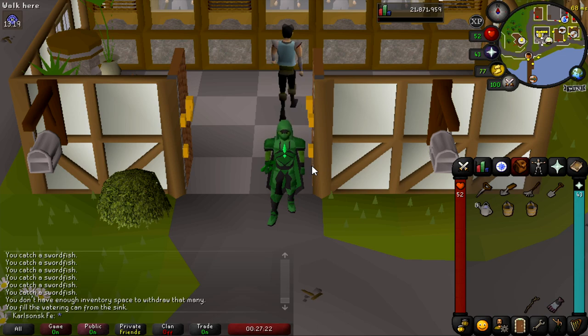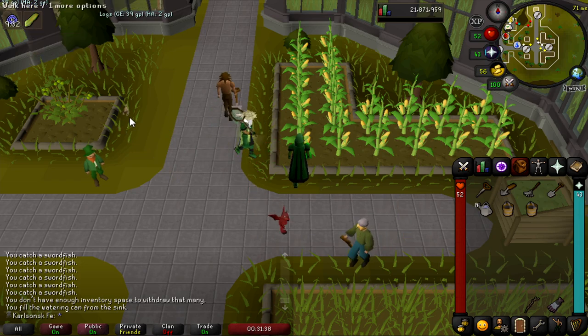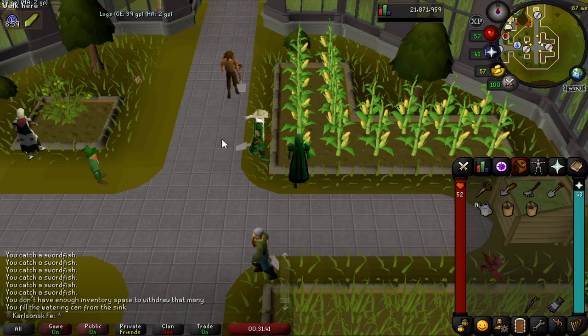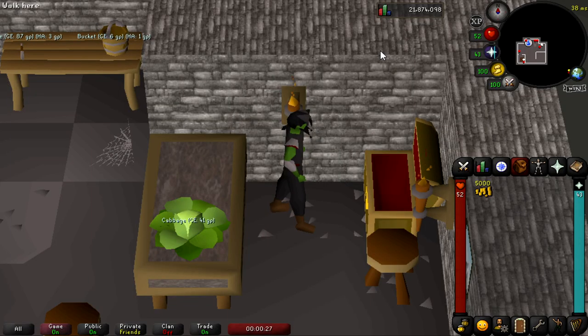For the first part of this method, you're going to want your Sweet Corn Seeds as well as the best compost you have access to. Make your way to the most convenient allotment to you. Two allotments I recommend: first, the Hosidious Allotment — that is the best one — and second, the Farming Guild Allotment, because of convenience to a fairy ring. The reason why you want to grow your corn first is because it takes the longest, and you can obtain the other items while it's growing.